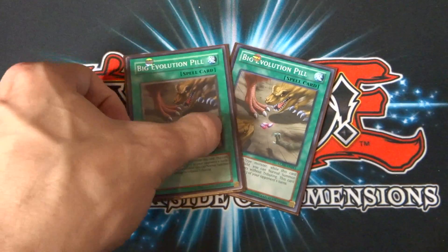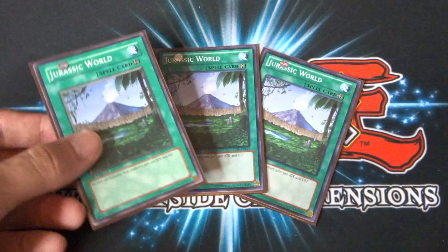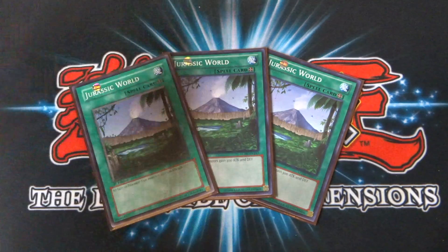Onto his spells. I run two Big Evolution Pills. What you do is tribute one dinosaur-type monster to activate this card. This card remains face up on the field for three of your opponent's turns. While this card is face up on the field, you can normal summon or set dinosaur-type monsters without tribute. That can be quite broken in character decks, especially with the type of dinosaurs he has in here — you can get Black Tyranno out for free, which is just crazy. I run Jurassic World at three — maybe I could have run it at two, but we'll go with three.